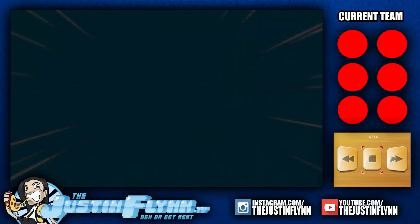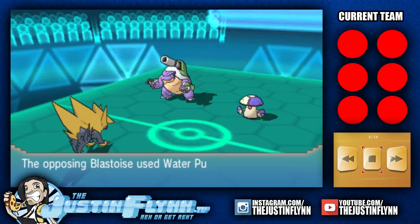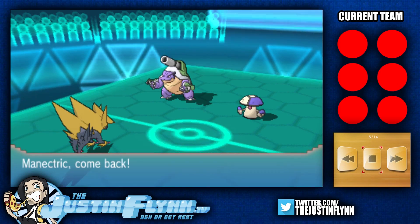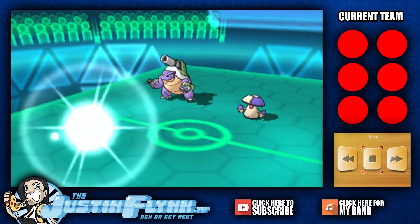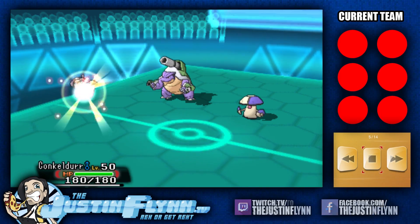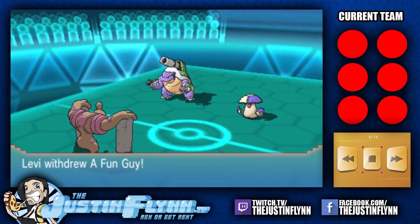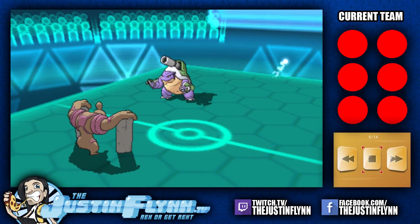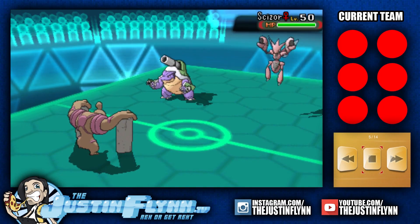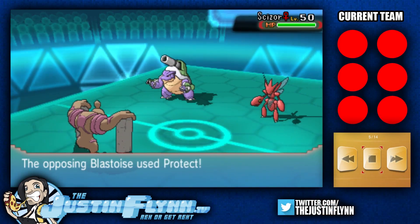Gyarados going Bounce — Gyarados springs up! Bounce, baby! Blastoise misses Gyarados, avoids the attack as well. Manectric gets switched out. Bounce Gyarados though. It does look like Hidden Power updated there. We get Conkeldurr and the switch into Scizor here.